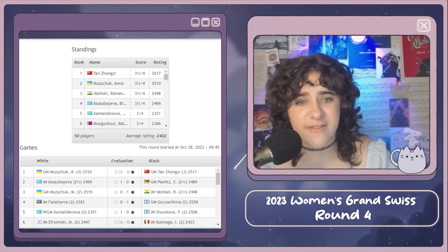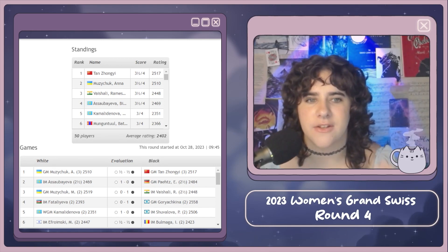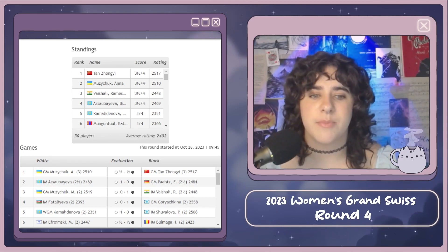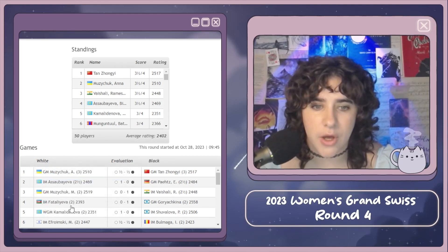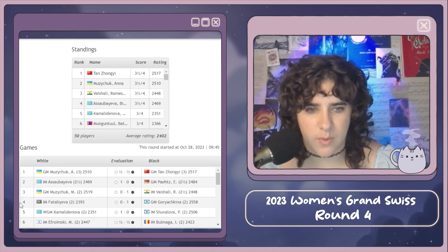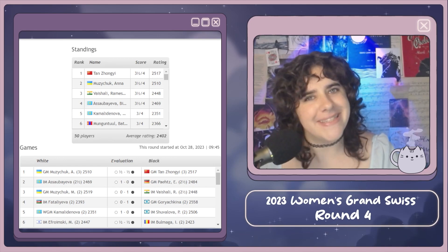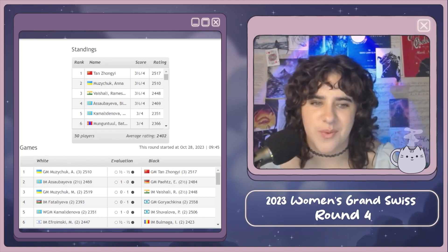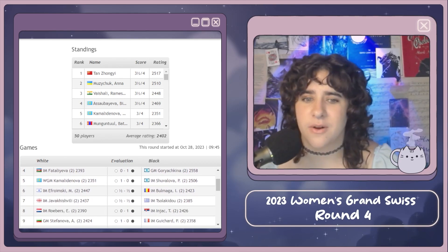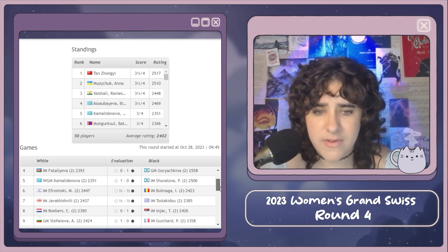After all the dust settled after round four, we have a four-way tie for first: Tan Zhongyi, Anna Muzichuk, Vaishali Ramesh Babu, and Bibisara Assaubayeva. All four of these players putting up a fight. In other results, Bibisara beat Elizabeth Paets — that game was insane, she won with knight and bishop, which you don't see every day. She had very nice technique and honestly deserved that win, because that is very hard. Elina Robbers lost to Teodora Ines in a very close game, but Ines came out with the win. We had a lot of decisive results today, including Alexandra Kosteniuk losing to Goryachkina.